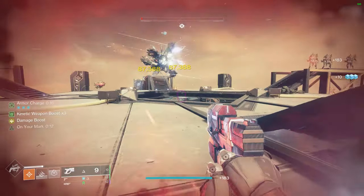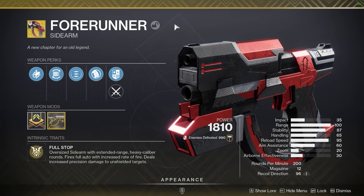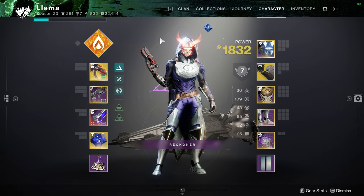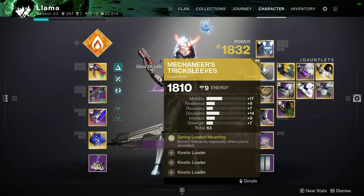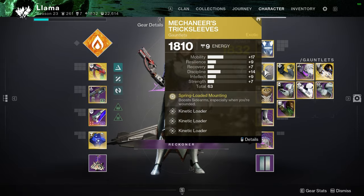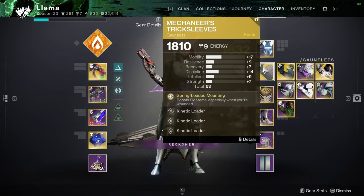Yeah, that's a lot of damage. Basically, some of you may have heard already, but there is currently a bug with Mechanist Trick Sleeves and sidearms that lets you double — or even more — the amount of damage you're able to deal when you're in the Mechanist Trick Sleeve exotic perk state.